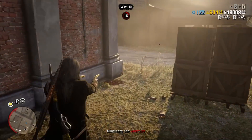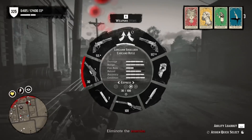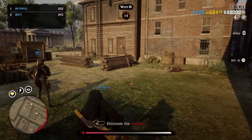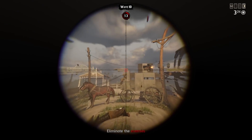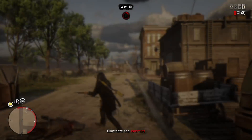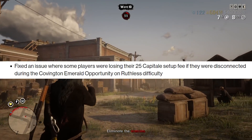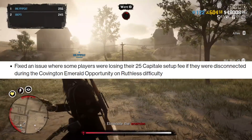It's almost like players on consoles not having animal spawns for 8 months — oh wait, that already happened in Red Dead Online. Anyway, I guess later is better than never, and there are some more bug fixes in this patch. Let me know in the comments if you were playing on PlayStation 5 and had this 50% problem, and whether it was fixed with this patch. They also fixed an issue where some players were losing their 25 capital setup fee if they were disconnected during the Covington Emerald opportunity on Ruthless difficulty.